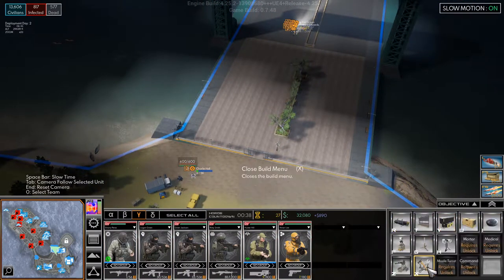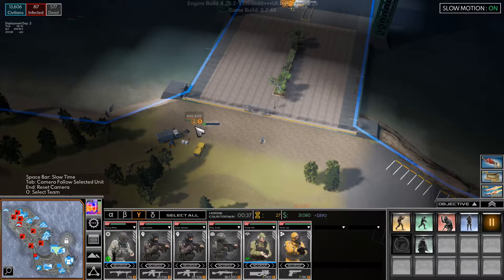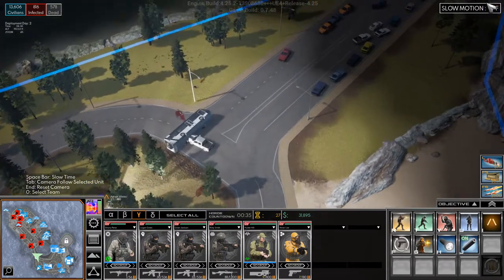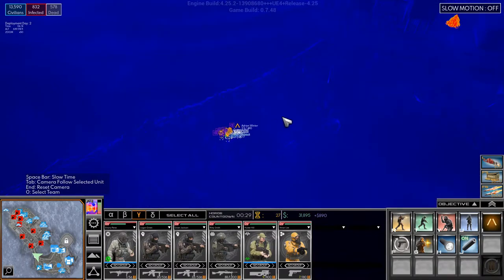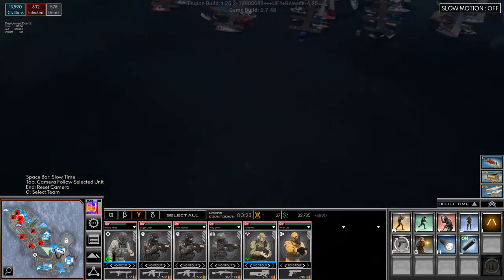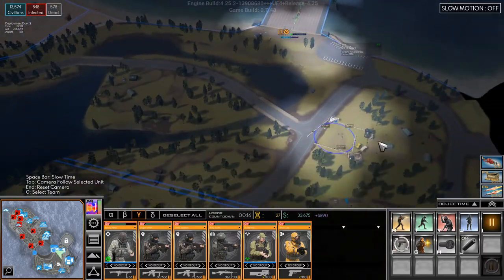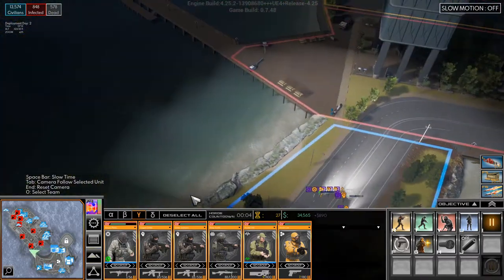A turret has been built — let's build another one and set it to auto-reload. The team is moving but very slowly. The generator is not built yet. How much money do we have? 33,000. We need to get to 40,000 so we can unlock phase 3.